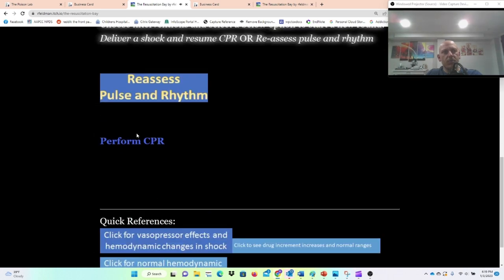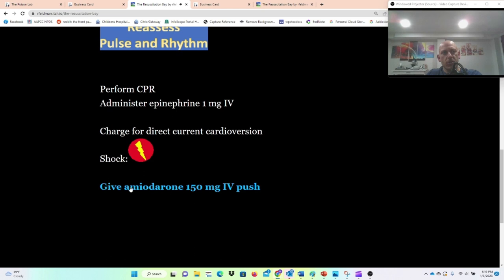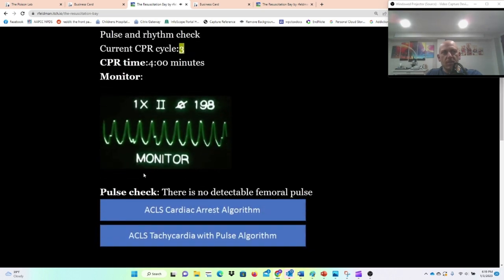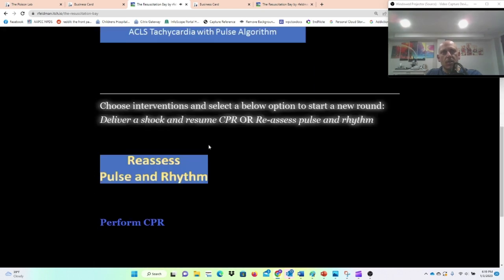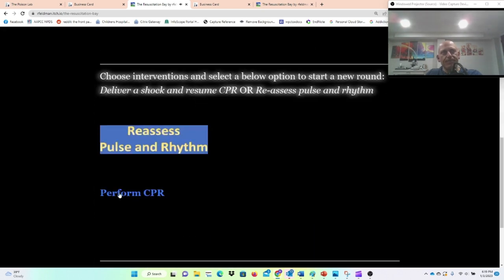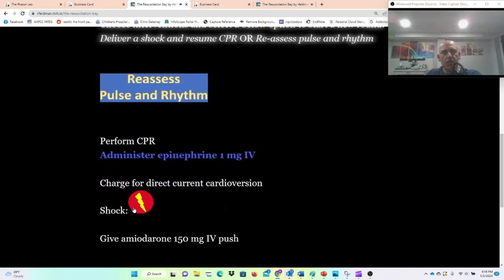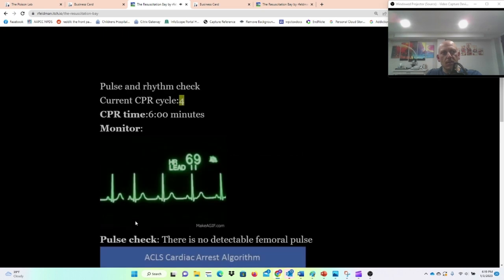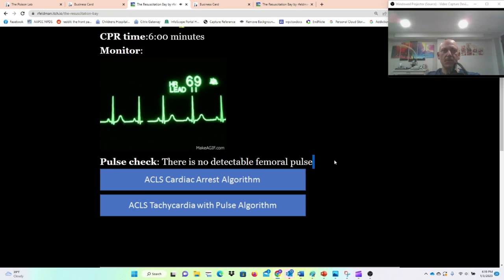Still no pulse — let's do more CPR, give epi, charge, and shock. Still no pulse. He's gotten one of epi, one of amiodarone, still wide complex. Let's do it again — this time I'm going to give the other 150 mg of amiodarone and shock. We've converted to normal sinus rhythm, but we still have no detectable pulse, so we're in PEA. Epi and CPR — come on.